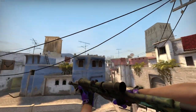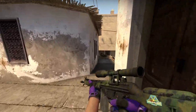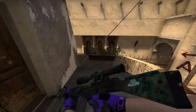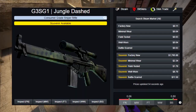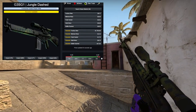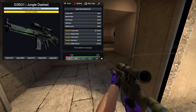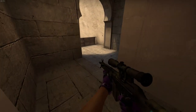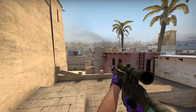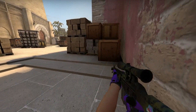The last skin I'm going to be taking a look at is the G3 SG1 Jungle Dash in souvenir from the Lake collection. I've got mine in a minimal wear condition which cost me two and a half dollars. However, if you want to get this in factory new, it is listed for $1800 — and that is the only listing available at the moment. This is obviously super ridiculous. Maybe there are no other skins like these because it's from the Lake collection or something. So the award of the ugliest skin with the highest price tag goes to the G3 SG1 Jungle Dash in souvenir factory new — $1800, definitely worth it. Not really.